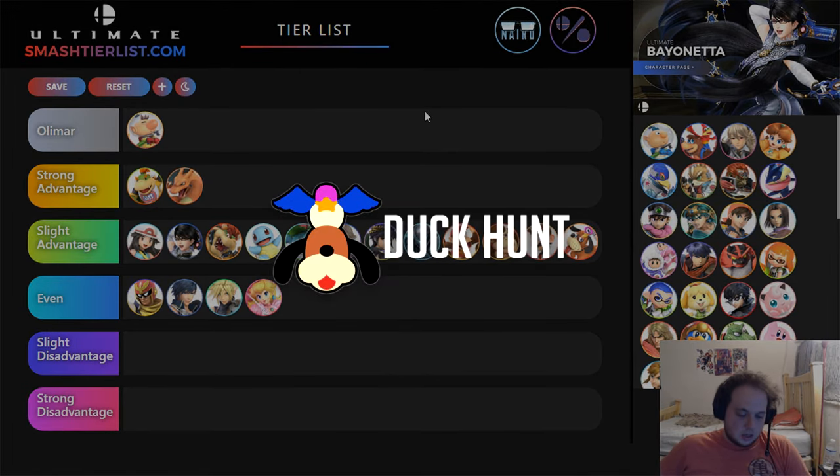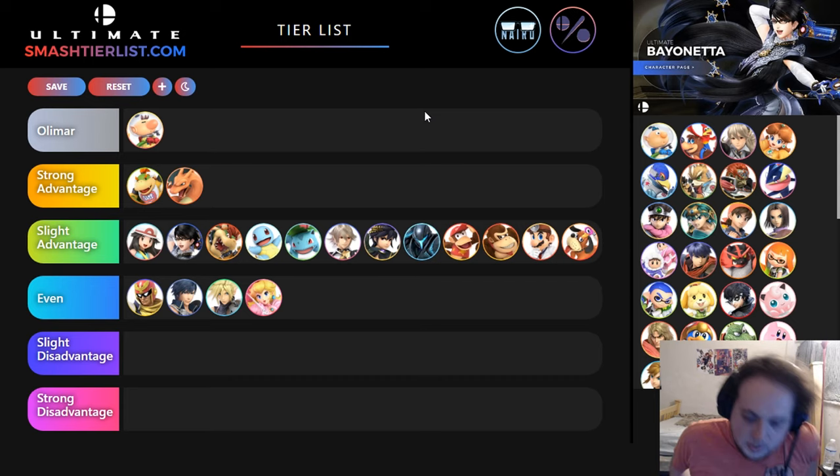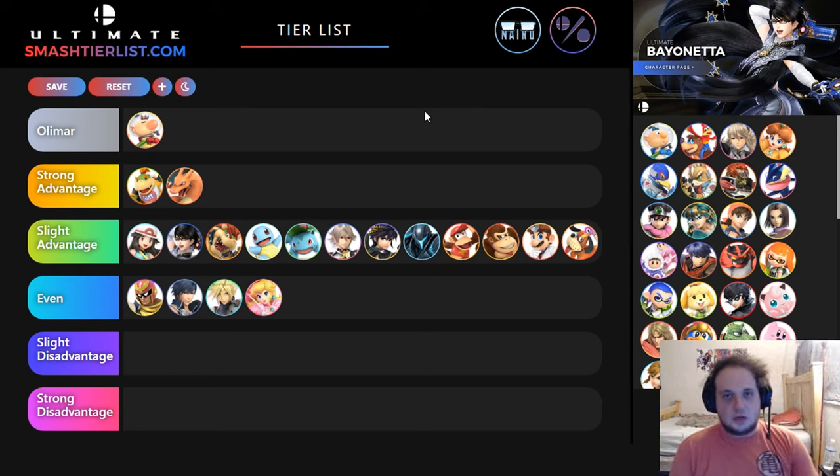Duck Hunt — I want to put in slight advantage. It could be even, but I'd rather stick to my guns and be confident in what I'm saying. Your aerials are better than his — be smart about them and you're going to outspace him. You can kind of mess up a lot of his projectile stuff — purple side B should beat Gunman I believe, if not Smash Sack will do it. Pikmin can blow up Can — if you have a red Pikmin on Duck Hunt and he pulls out Can, it explodes in his face. Clay Pigeon's a little annoying but you can break it, just be careful about the shots it does because those can still hit you. I feel like he can be a bit easier to edge guard than you are for him. It's a very back-and-forth game — you hit him, he hits you, you're both slugging things at each other. Using purples and reds, using Pikmin to cover and block certain projectiles, using purples to force your way in — and once you're in, you're going to be a lot scarier than he is.